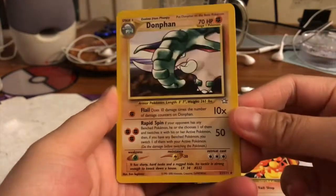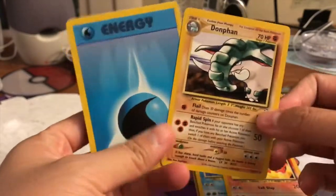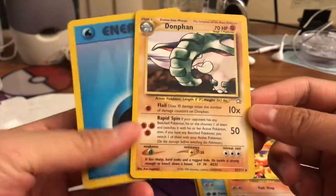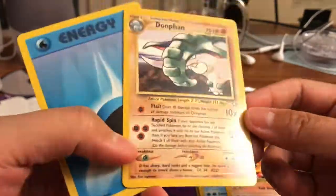Oh, we got a Donphan — regular rare, very cool! Oh my goodness. And then we got an energy card in the back. So we didn't get a holo, but it's always fun to open these cards.